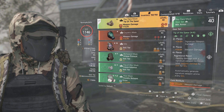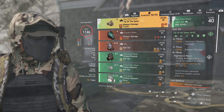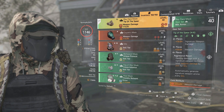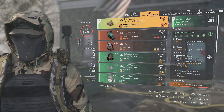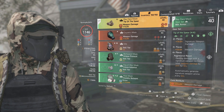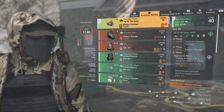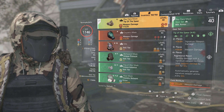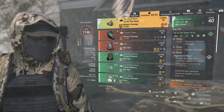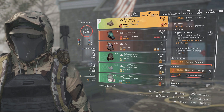The build is called Tip of the Spear. The two-piece gives 10% signature weapon damage, the three-piece gives 10% weapon damage, and the four-piece is where it gets interesting: dealing damage with the signature weapon increases total weapon damage by 20% for 60 seconds. All I do is shoot the TAG-50, deal damage, and I get that 20% bonus. It also automatically generates signature weapon ammo every 60 seconds, so I can keep generating ammo without leaving the battlefield.